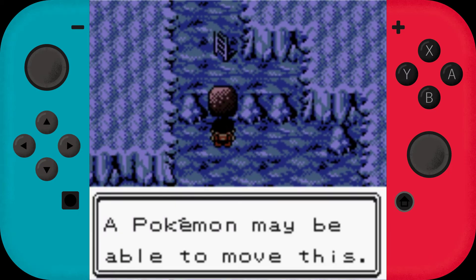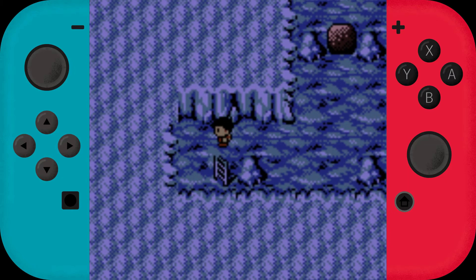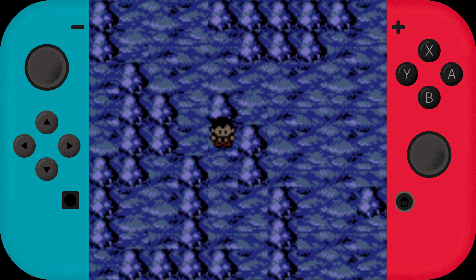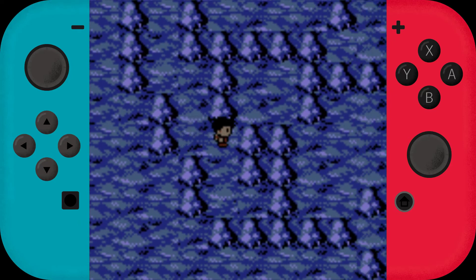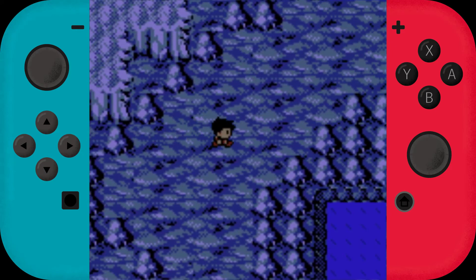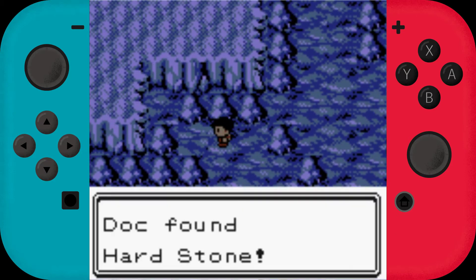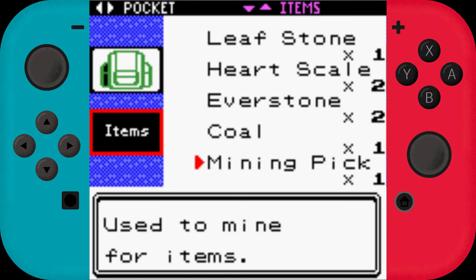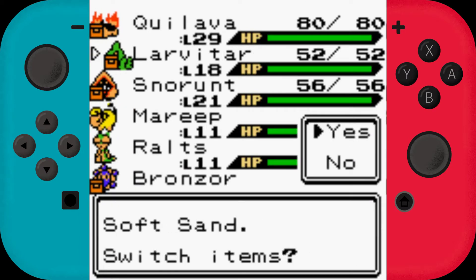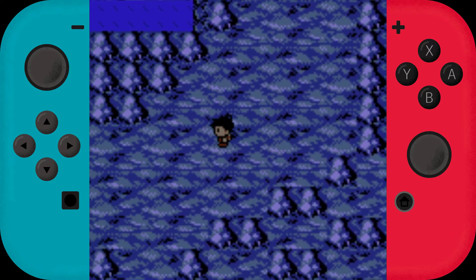Maybe we need Strength - Pokémon may be able to move this if we can use Strength, at least according to our gym badges, but we don't have HM yet. Oh never mind, there's a ladder here. Anything down here? Just another dead end. Oh, there's an item - one Hearthstone. That should boost the power of Rock-type moves, so let's give this Hearthstone to Larvitar. Soft Sand is not as useful since I'd rather boost its stronger Rock Throw than its weaker Mud Slap.